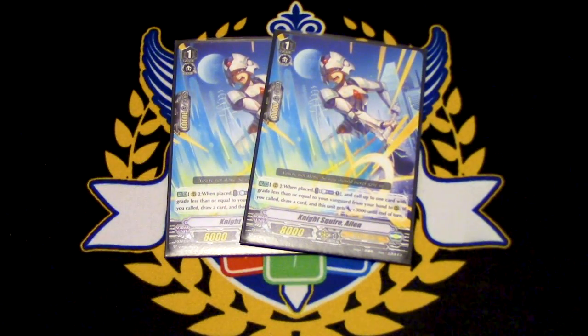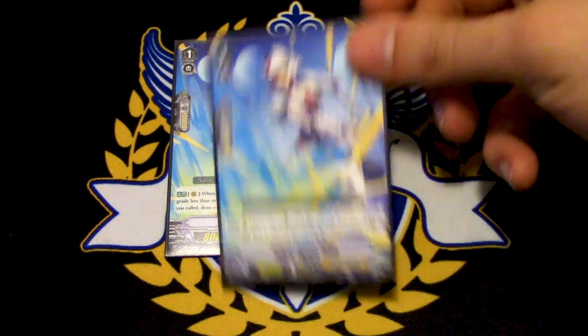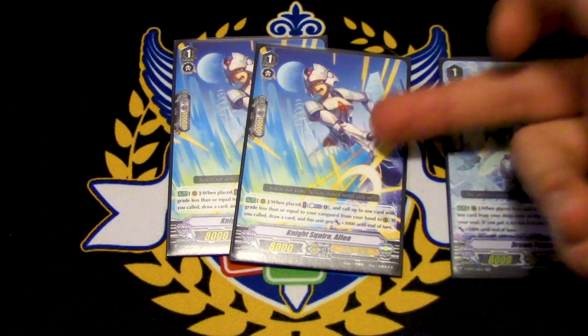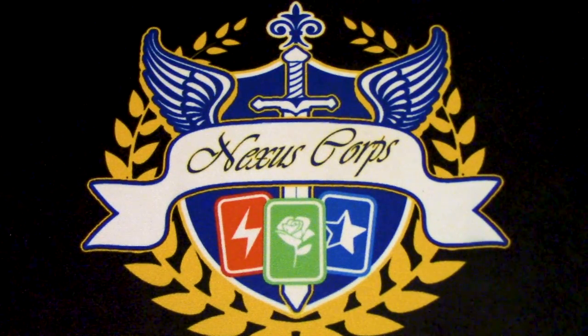Lastly for grade ones, we have two copies of Night Squire Allen. The deck doesn't counter blast a lot, and you're only running two copies so you won't use it too often. It also helps proc off Dream Painter. Its ability is when it's placed, you counter blast one, call up to one card with grade less than or equal to your vanguard to rear guard circle from your hand, and if you do, you draw a card and this gets 3k. So you call Allen, use its skill to call Dream Painter, draw a card, and because you called Dream Painter through Allen, you get Dream Painter's effect off.